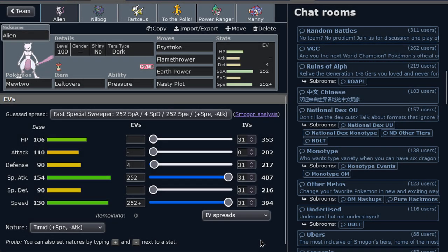Ladies and gentlemen, welcome to another Gotta Use Them All series. It's the first legendary ever of the series - Mewtwo! Are you kidding me? Here we go, strong Pokemon.